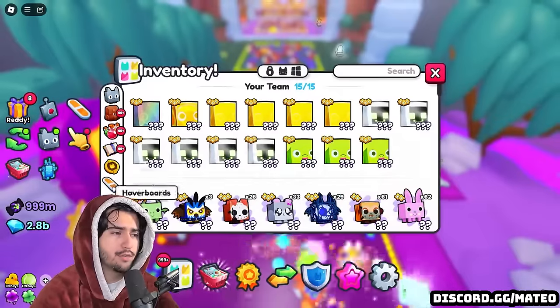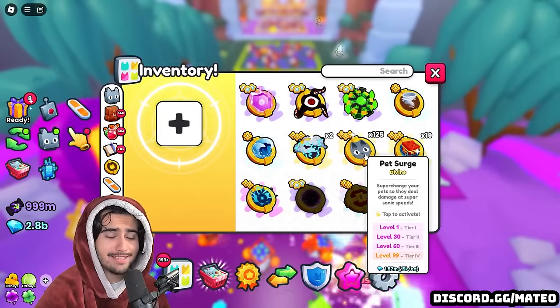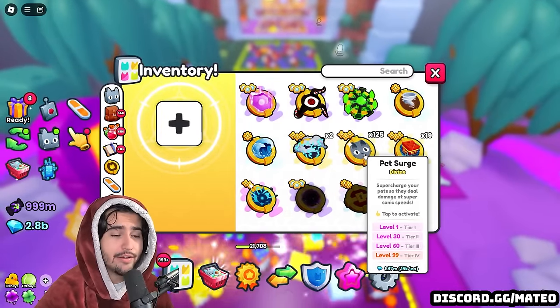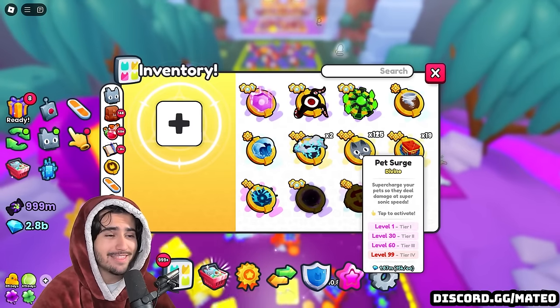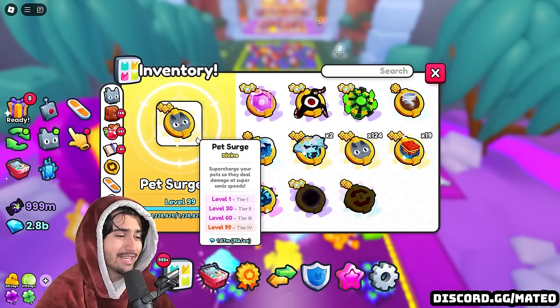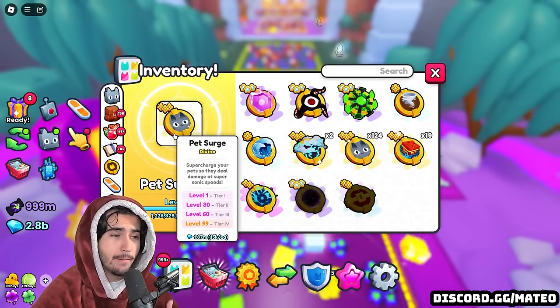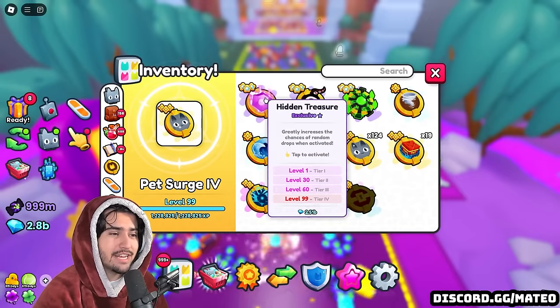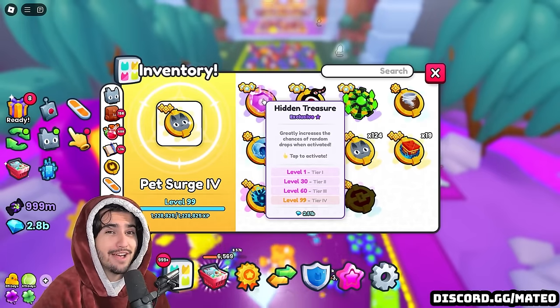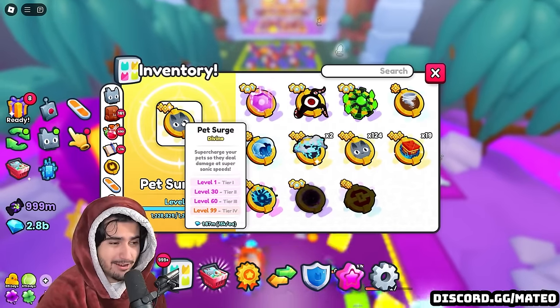In terms of options for your ultimates, this is also a very important one: just use the pet surge. Honestly it is so good, everybody can afford it, it's only 15,000 diamonds in a wrap, and I'm sure most of you already have one. Make sure you get this to level 99 because this is just the best ultimate overall in the game. I've even tested out using the hidden treasure ultimate, which is 2.5 billion diamonds, and honestly I think the pet surge is just better.